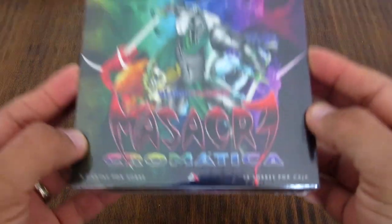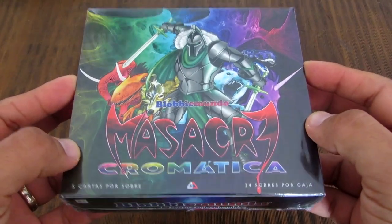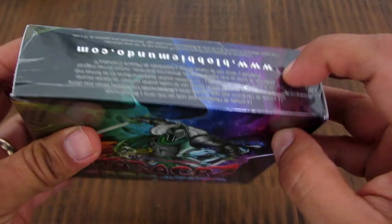Esta caja contiene 24 sobres con 5 cartas por cada uno de los sobres. Viene con nuevas formas y además introduce el concepto de la magia, que es un nuevo concepto para tomar nuevas formas. Sin más detalles vamos a ver qué contiene la caja. Iniciamos unboxing de lujo de Masacre Cromática, la expansión de Blobimundo. Gracias a Blobimundo por enviarme esto como primicia.